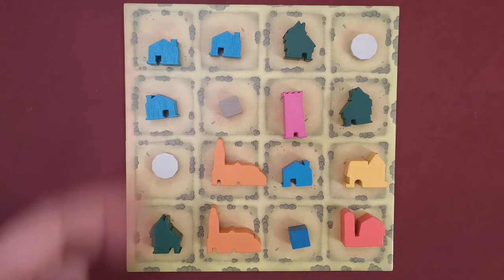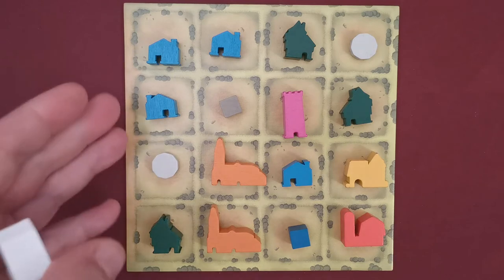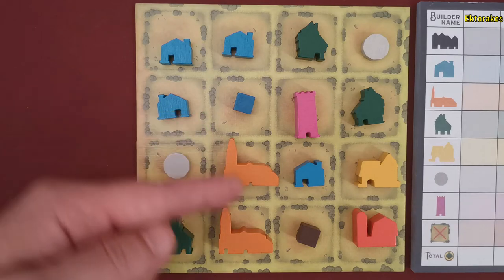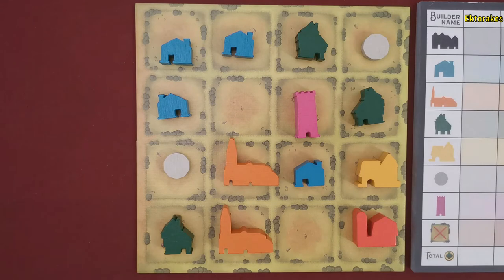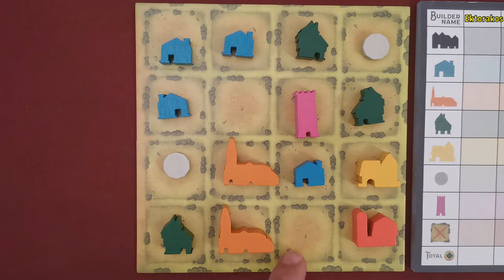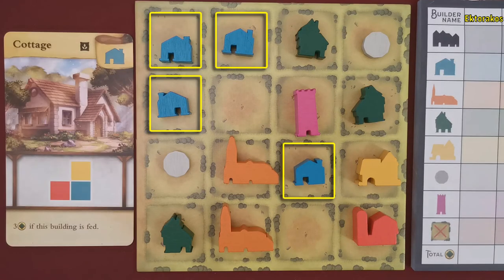When there is only one player remaining, that player becomes the master builder for all remaining rounds and plays alone until their town is complete. In scoring, players first remove all unused resources from their town, leaving empty squares. Players then score victory points for all their constructed buildings and monument, and lose two victory points for each empty square in their town. Let's use this town as an example.